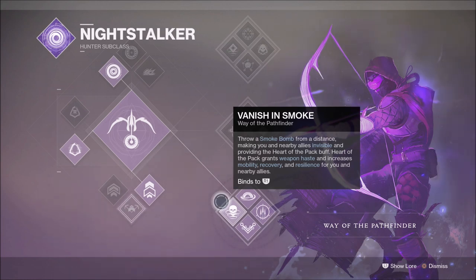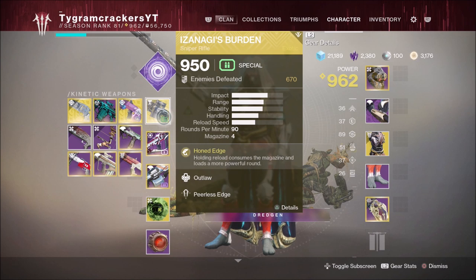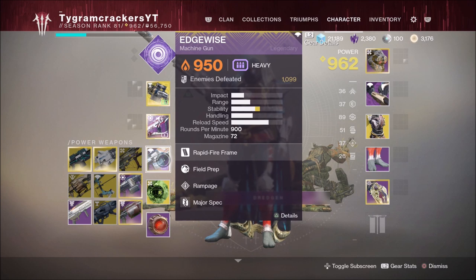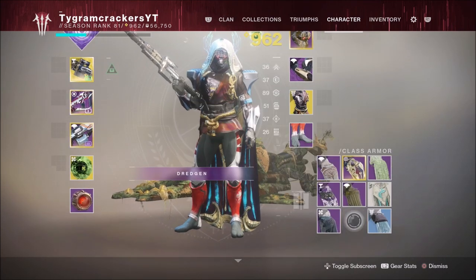The Smoke Grenade has also been buffed from 8 to 9 seconds, so the invisibility extension feels really long — it's great for getting out of sticky scenarios. We're going to be using the Izanagi for encounters one through four, also pairing that up with the Recluse. We're also going to be using the Edgewise or the 21 Delirium — it's up to you. Personally I enjoy the Edgewise; it's just a much better feeling gun. But if you only have the 21 Delirium, that also works.